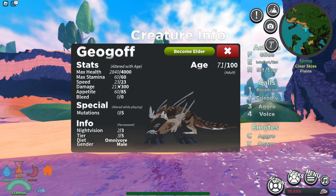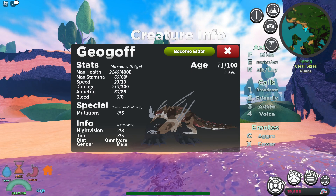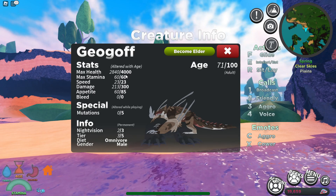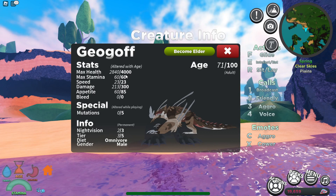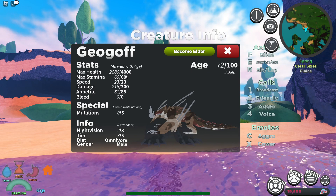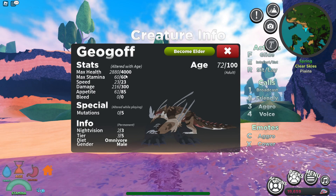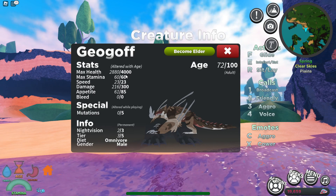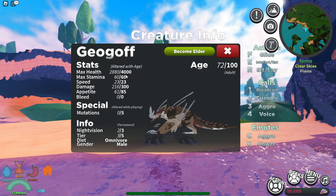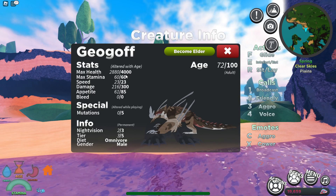It has 4,000 health — that's good. 60 max stamina, 23 speed, 300 damage — that's not bad for a Tier 3. 85 appetite, 2 out of 3 night vision — could be better, but not that bad. 3 out of 5 for its tier, and it's also an omnivore.